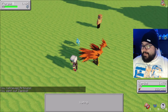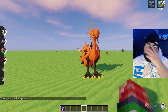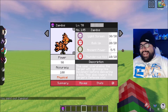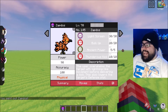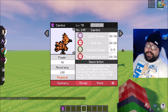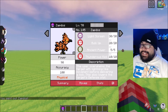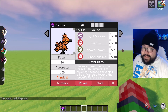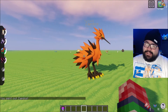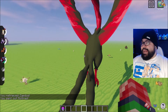Galarian Zapdos looks really really cool, and catching these in the Crown Tundra DLC is actually great. Zapdos' signature move is Thunderous Kick: the user overwhelms the target with lightning-like movement before delivering a kick, which also lowers the target's defense stat — and it is a physical move. Same 90 base power and 100% accuracy, but Zapdos is a physical attacker now, which is something to consider.